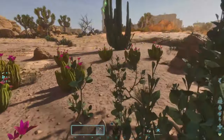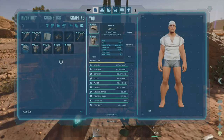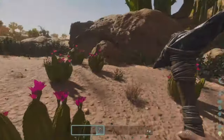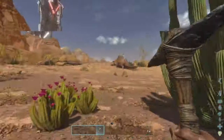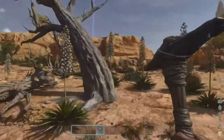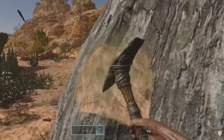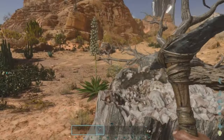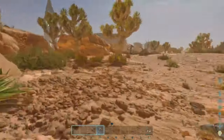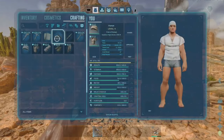On Scorched Earth you also have to balance out fortitude, so we're mainly going to be focusing on weight and fortitude for the first couple of levels until we can unlock some good stuff at level nine, like the boomerang and the bola. Then we'll really be in a good place. We need to get some wood and craft up some structures, and find somewhere safe. The only bad thing I've seen so far is those raptors.